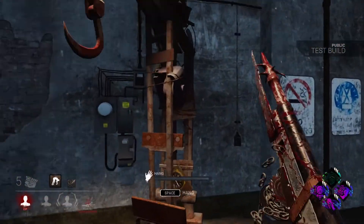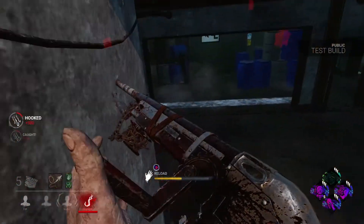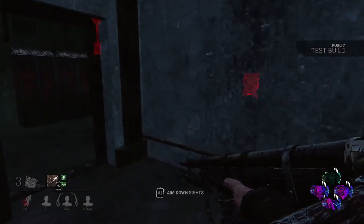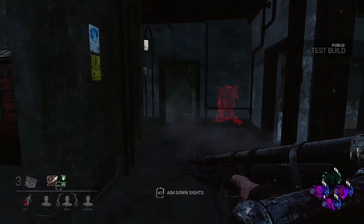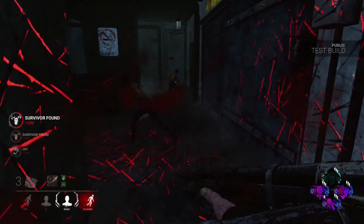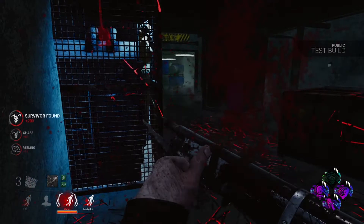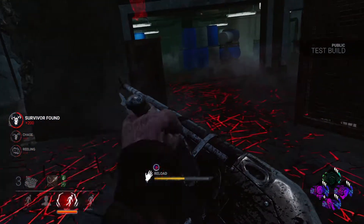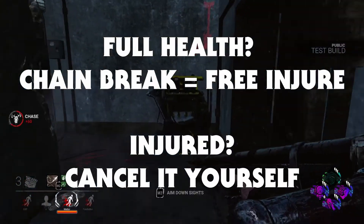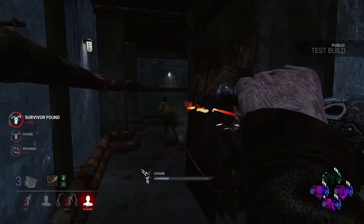The one thing you have to keep in mind is if the survivor is not injured and they're going to break the chain and you don't think you can hit them, just let the chain break because it puts them into the deep wound state. If you break the chain yourself with the M1, you're not going to injure them and they're still going to be full health. So don't just cancel the chain every time — you have to injure them first. If they're injured and they're going to break the chain, that's when you want to cancel it.